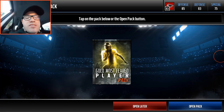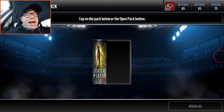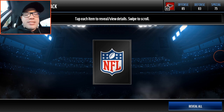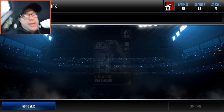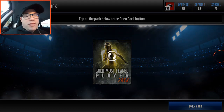Super quick gold Most Feared player pack opening — I just have two of these, I'm gonna blast through them. Every time when I don't record these little pack openings because I think they're so tiny, who cares — I pull Codero Patterson. I always pull fire, so this time I'm gonna record it. I don't know if I'll upload it, we'll see.